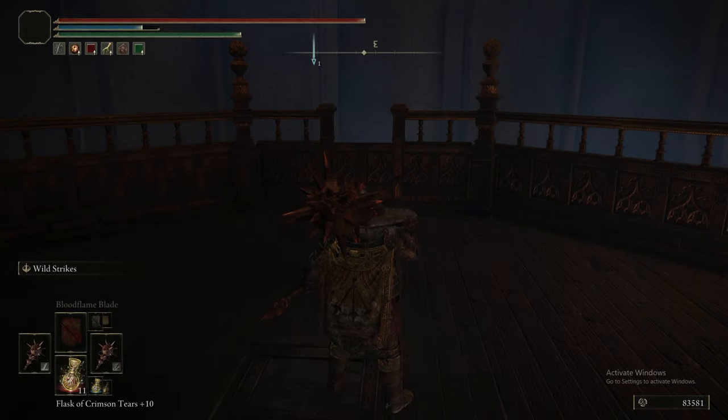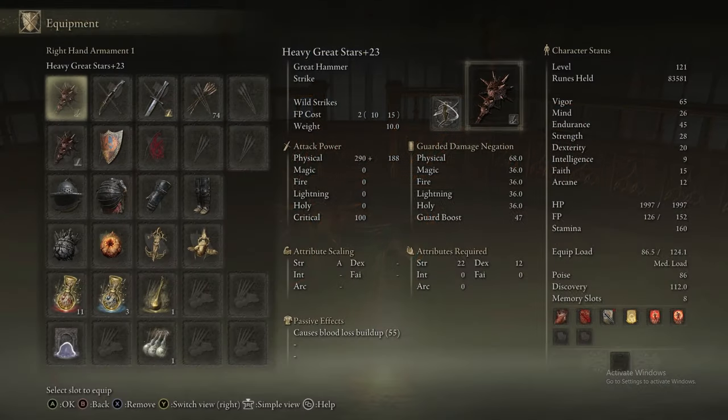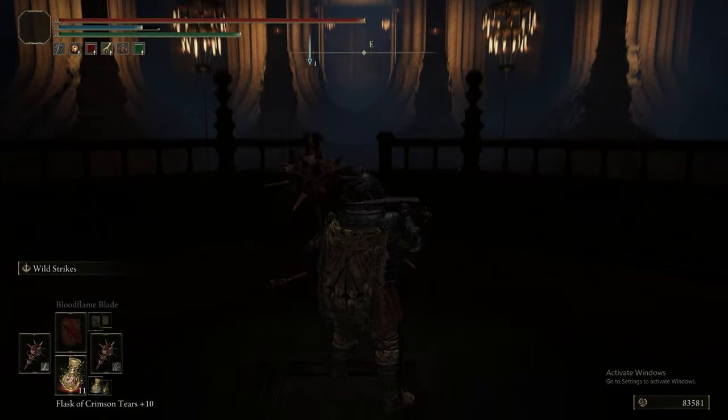If you did want to fight Miriam, Wild Strikes plus Bloodflame Blade is the way to go, as with all NPCs. As long as Miriam isn't teleporting, she's not getting out of that attack pattern.